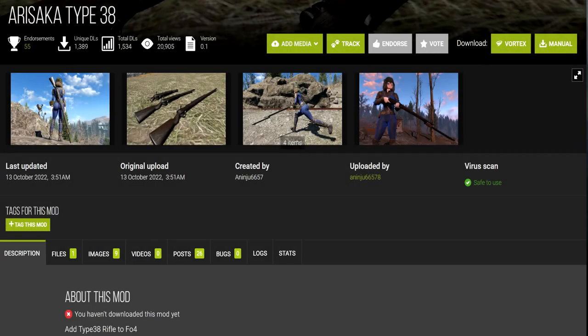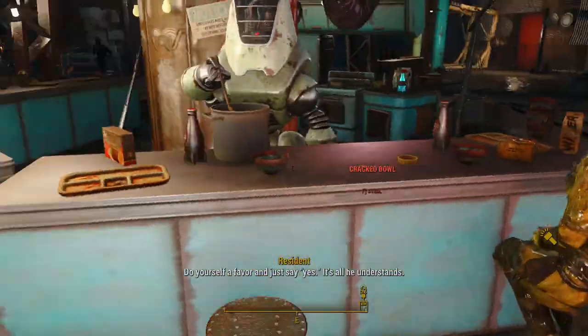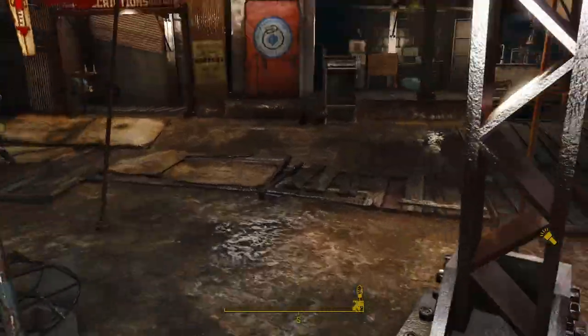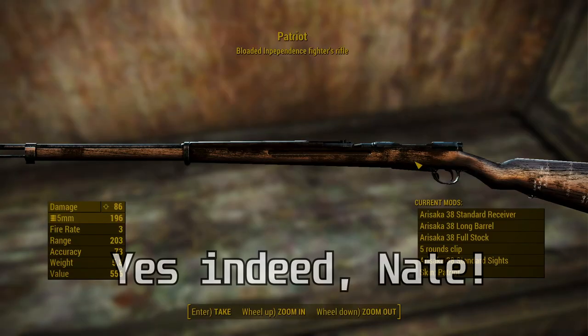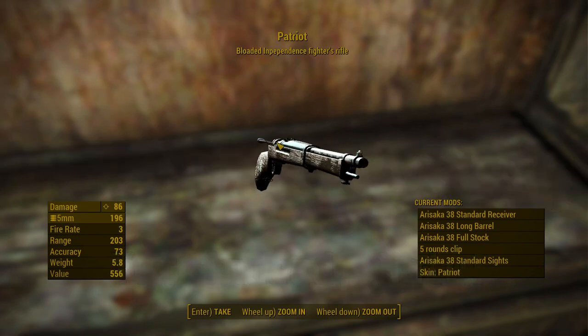Second on the list, we have the Arasaka Type 38 Rifle, made by the same Korean author who made the Lee Enfield mod. Much like that mod, there's no leveled list integration. One instance can be found at Diamond City inside the Power Noodles stand, and another unique instance with a legendary armor-piercing effect can be found at Concord Museum. This legendary gun is called the Patriot — 'the bloated independence fighter's rifle.'